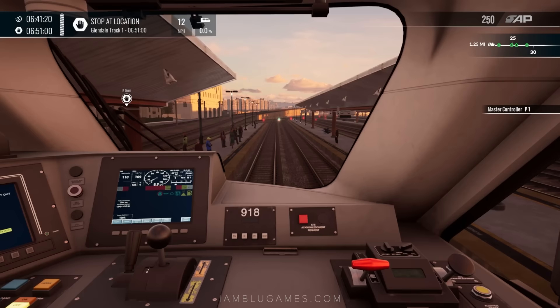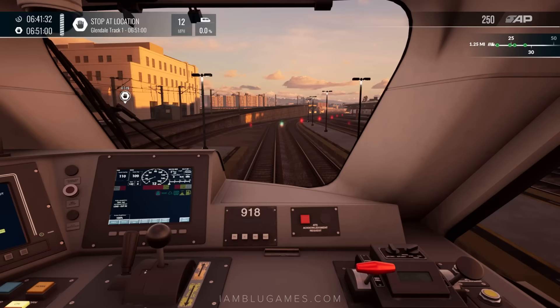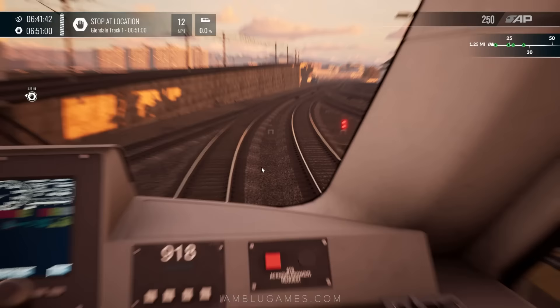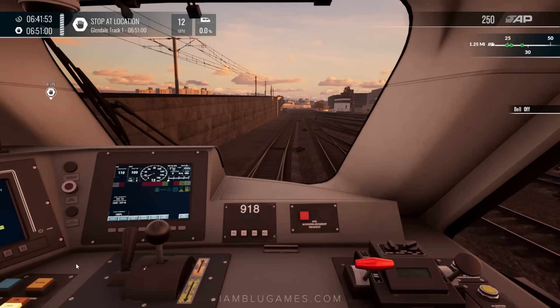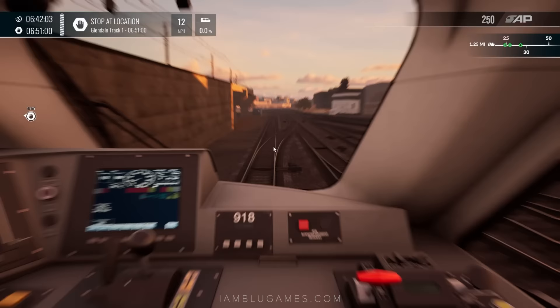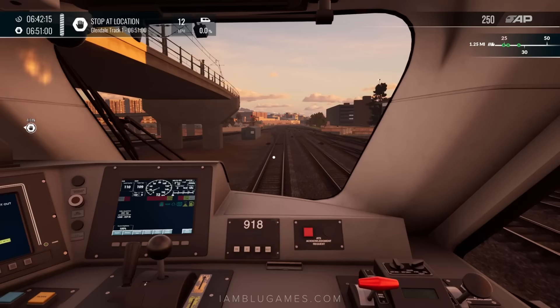Rolling out of LA Union Station with a nice slow creep of 12 miles per hour. Bell's on and we're rolling. One thing to keep in mind for those running services out of LA — these signals can remain red, so you might not get a green light immediately after your service starts. Pay attention; I've already failed a couple of times just assuming I'd get a green. Today we have a couple of green lights rolling out.